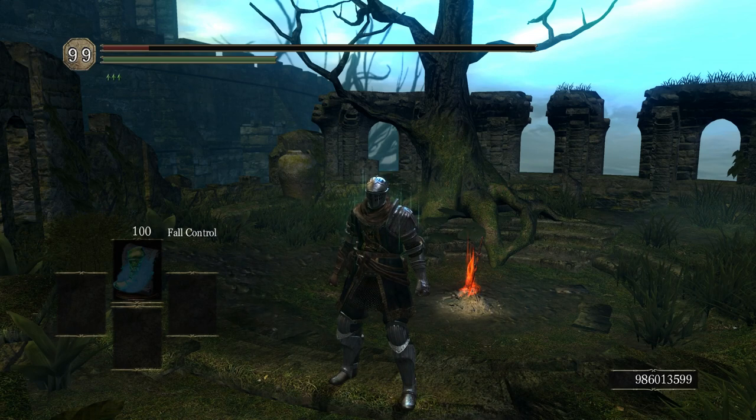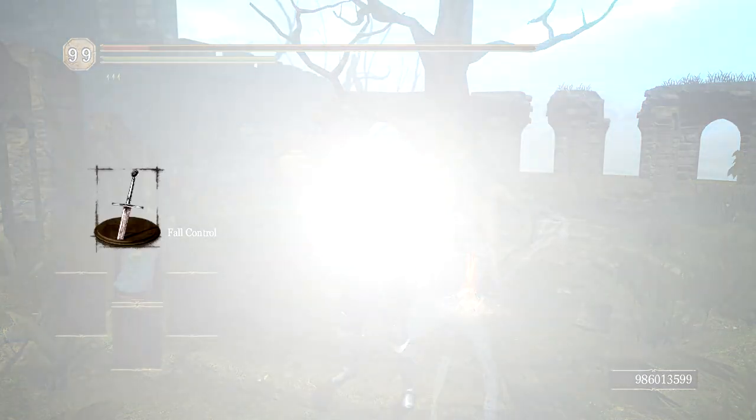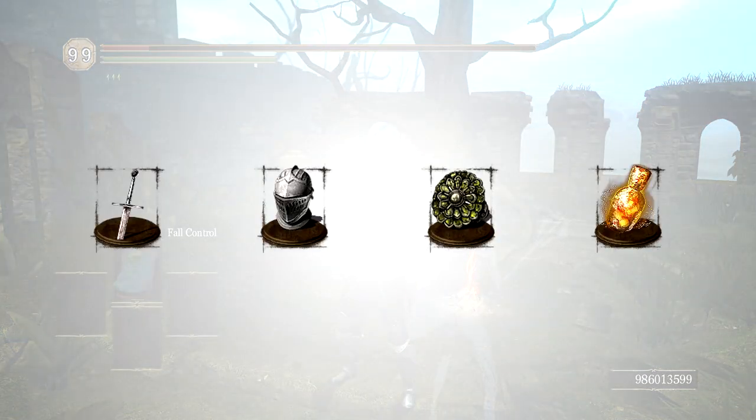Things get really interesting when you try to equip an item into a slot of a different type. Items in Dark Souls belong to one of four categories: weapons, armor, rings, or goods. Each item has a unique ID within its category, but items in different categories may coincidentally share an ID number. When this happens, the original item will behave as if it were the other item when forced into a slot of that type.